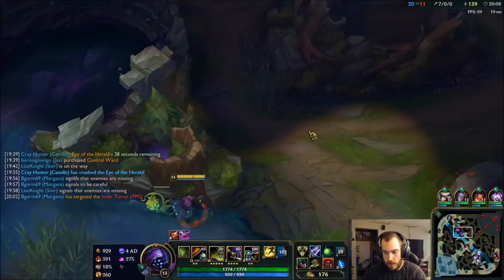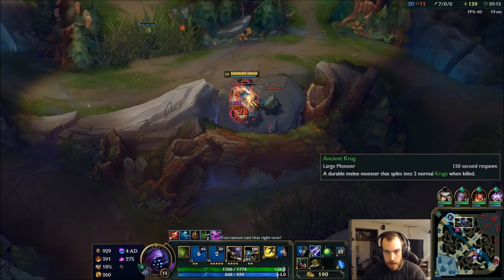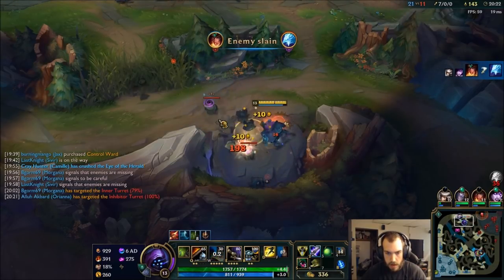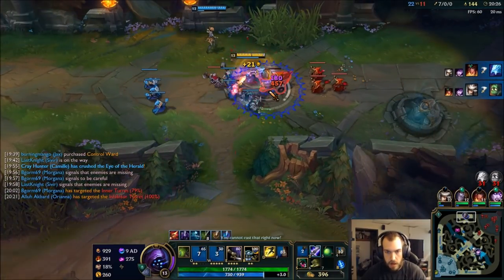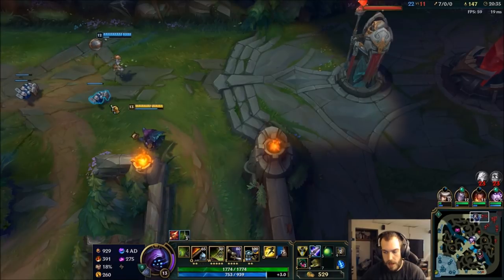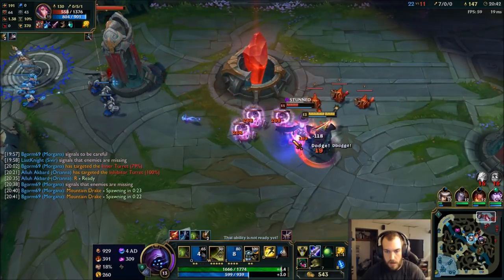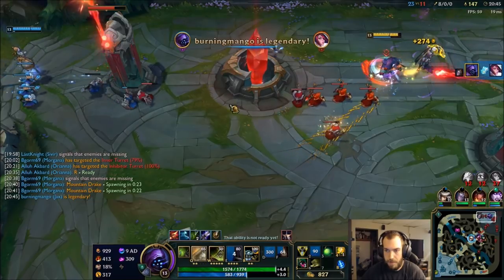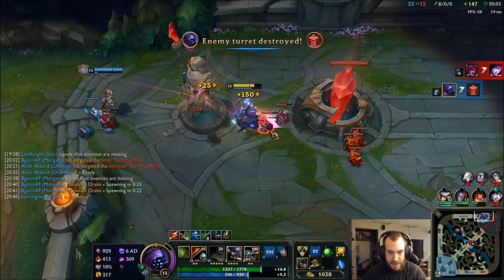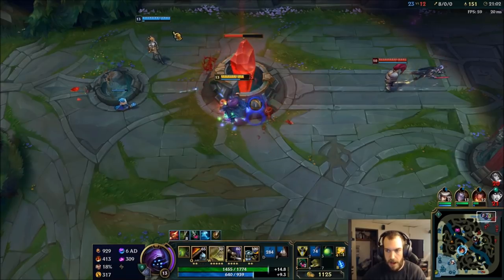I want to get a control ward up in here — I can steal this away. Oh, they're all down there! Head to top lane, take this super quick. Killed with the BORK proc, nice, easy peasy. If anyone walks up I already have all my attack speed.